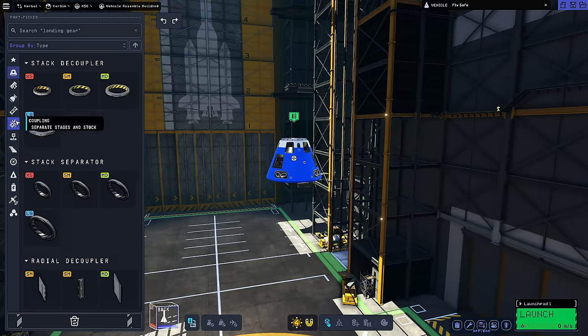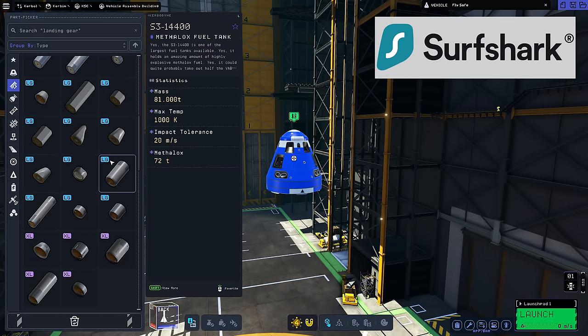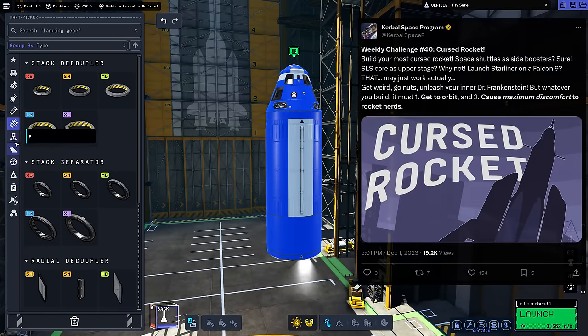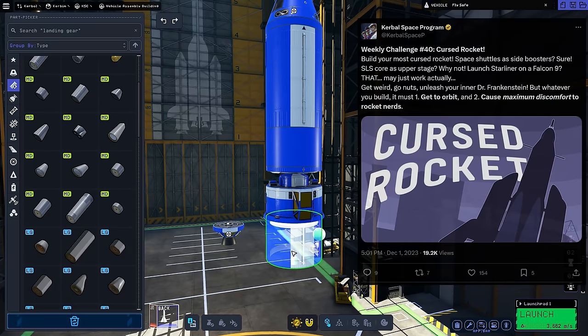Welcome back to another Kerbal Space Program 2 video, which is sponsored by Surfshark VPN, in which I embark to build a rocket with a curse. The Kerbal Space Program official Twitter account recently posted the 40th weekly challenge for the game: build the most cursed rocket.